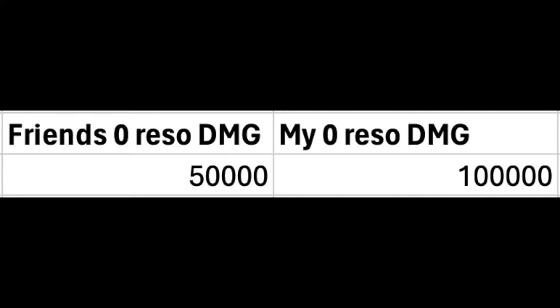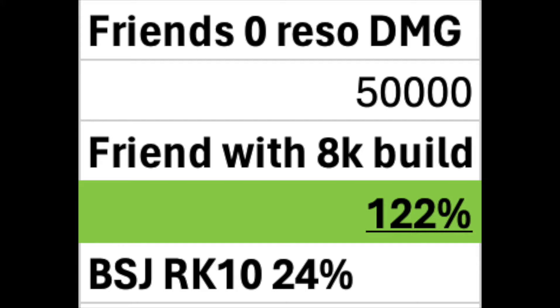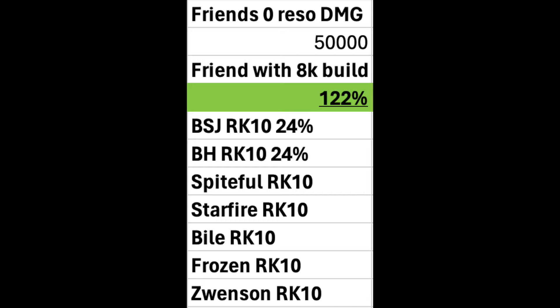Let's start experimenting. Let's begin by upgrading my friend's build and increasing his resonance to 8,000. When we increase his resonance to 8,000 it will approximately increase his total base damage by 122%. To get to 8,000 resonance we're going to use a rank 10 Bloodsoaked Jade, which gives 24% increased damage, and a Bottled Hope rank 10, which also gives 24% increased damage when the effect is active.